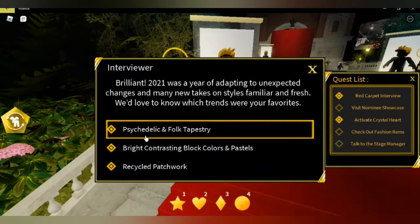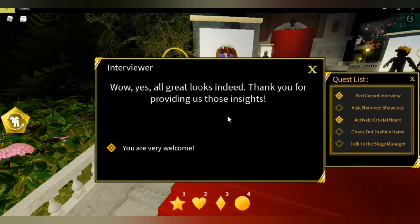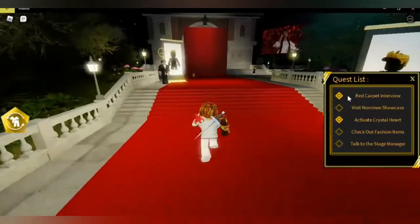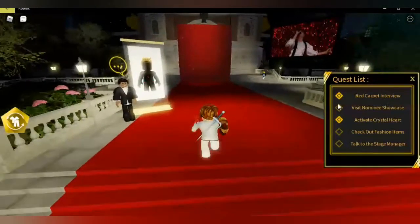You say 'of course' and just go through this — click off on this and just click it. You say 'you're very welcome' and you will get this quest popup saying red carpet interview done.